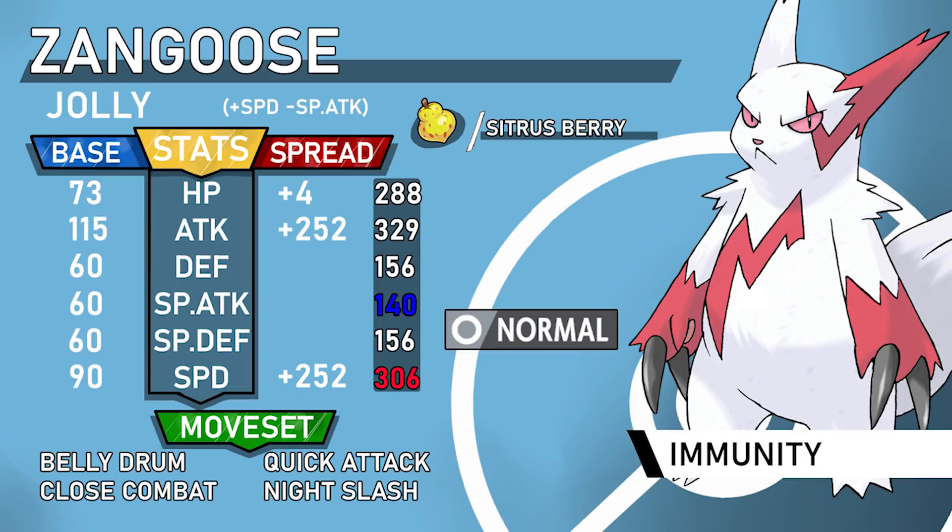Some people run a Salac Berry on Pokemon like Slowbro, so Shadow Claw can be an option there. There's also Thief — the idea is you eat your Sitrus Berry when you Belly Drum and then use Thief to steal a bulkier Pokemon's Leftovers. However it is weaker than Night Slash and that does make a difference, for example versus a physically defensive Slowbro.